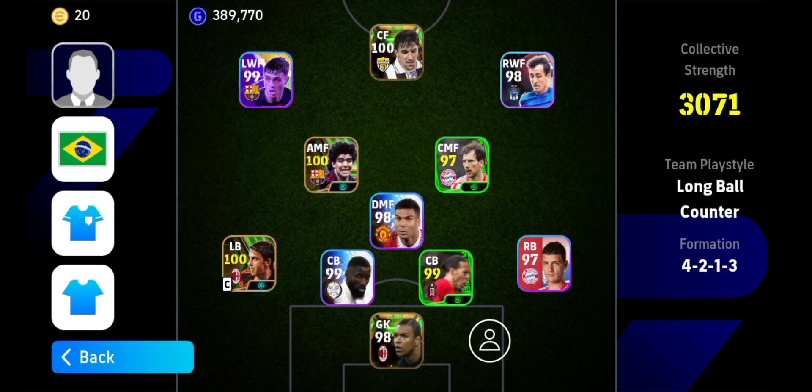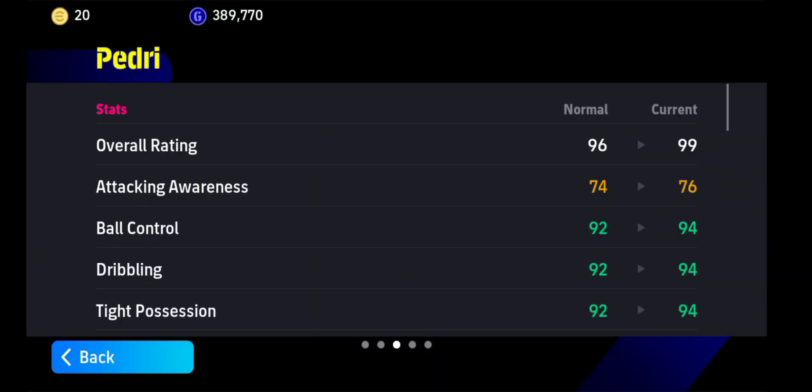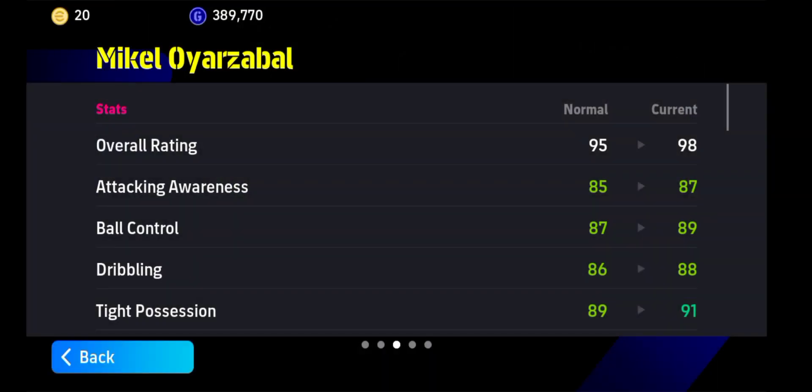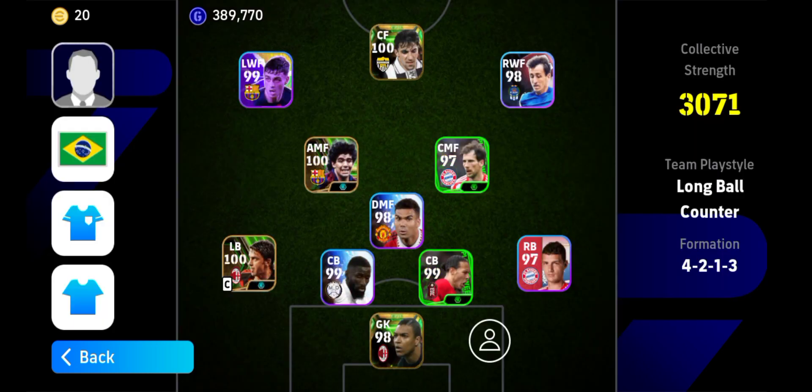The first skill is double touch. You have to check that the player is having double touch or not. Pedri is having double touch so he can perform it, but Mikelo Erzabal is not having that skill so he can't. If a player is having double touch you can use him, otherwise you can't perform double touch on him.